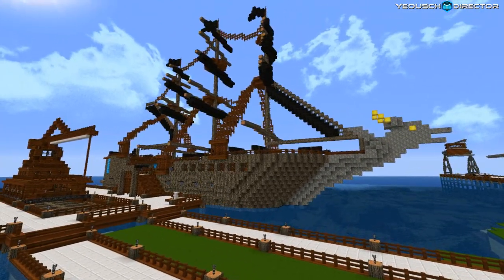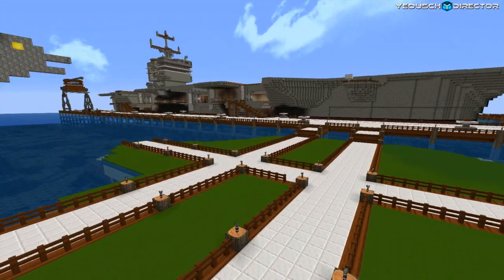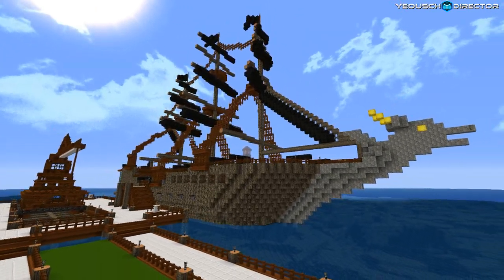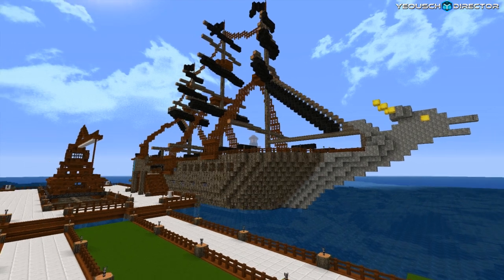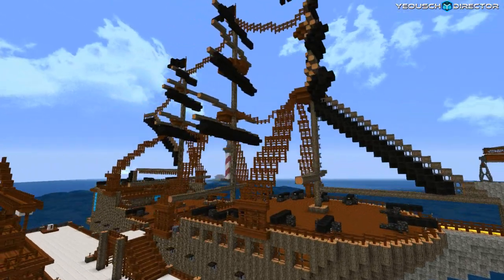The first thing we're looking at here is the pirate ship. We were working on the docks and the naval station the last time we were here. I got a comment about my pirate ship because we were going for realism with our builds and trying to make things look as real as possible. The pirate ship didn't look right because the sails were completely blown out, like it was in sailing position. So I spent a lot of time going back over the pirate ship and making some pretty big adjustments to it.